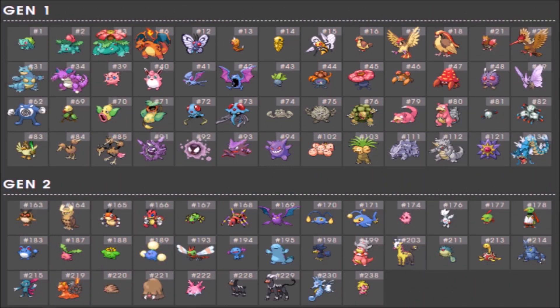Gen 1 eligible Pokémon: Bulbasaur, Ivysaur, Venusaur, Charizard, Butterfree, Weedle, Kakuna, Beedrill, Pidgey, Pidgeotto, Pidgeot, Spearow, Fearow, Nidoqueen, Nidoking, Jigglypuff, Wigglytuff, Zubat, Golbat, Oddish, Gloom, Vileplume, Paras, Parasect, Venonat, Venomoth, Poliwrath, Bellsprout, Weepinbell, Victreebel, Tentacool, Tentacruel, Geodude, Graveler, Golem, Slowpoke, Slowbro, Magnemite, Farfetch'd, Doduo, Dodrio, Cloyster, Gastly, Haunter, Gengar, Exeggcute, Exeggutor, Rhyhorn, Rhydon, Starmie, and Gyarados.